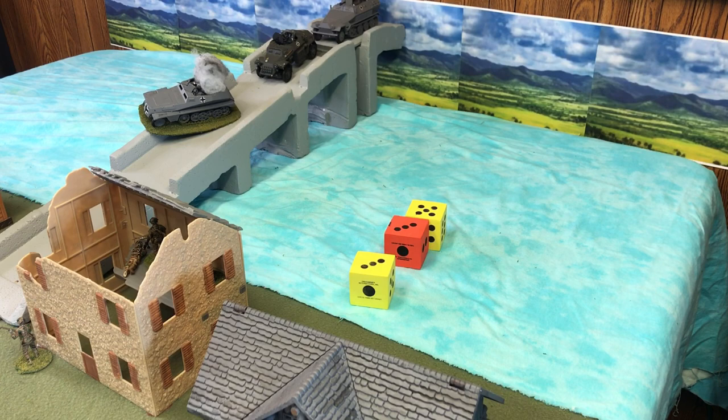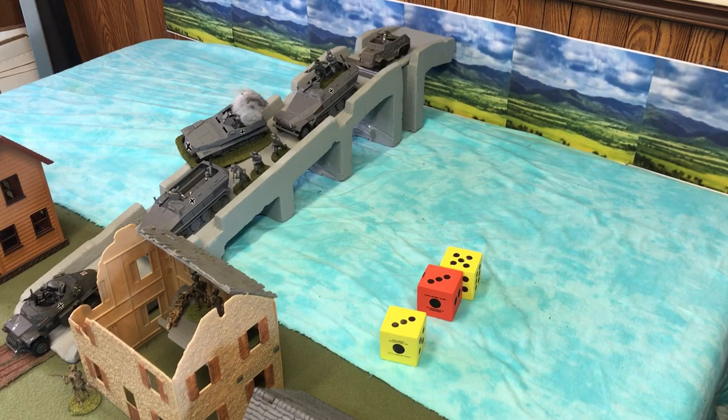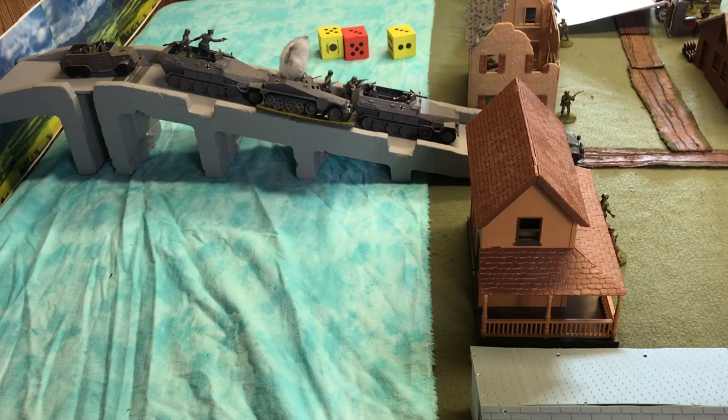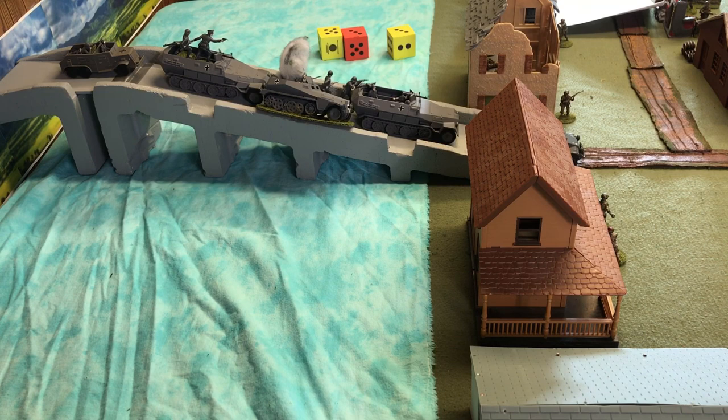The armored car activates and comes down the road, pushing the wrecked half-track out of the way. The armored column is advancing across the bridge. I've used all my German activations to get to that point. Here's a head-on view coming down the bridge — we'll get a side view and then roll British activations. In video terms, it has taken me over half an hour to get through a few activations, checking charts and rolling dice. The British are now rolling for their activations.